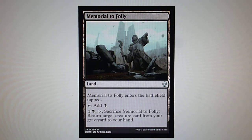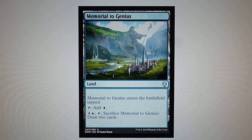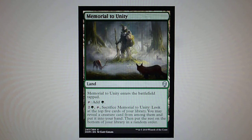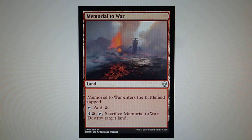First, we have a cycle of lands: Memorial to Folly. It comes into play tapped, it is an uncommon, it gives you a Swamp, and for 2 and 1 Swamp you sacrifice Memorial to Folly and return target creature from your graveyard to your hand. As I said, we have a cycle of lands. The blue land: if you sacrifice it you can draw 2 cards. The white land: sacrifice it and you get 2 white soldiers. The green land: sacrifice it and you look at the top 5 cards of your library, you may reveal a creature card from among them and put it into your hand. And the red land: if you sacrifice it, it destroys target land.